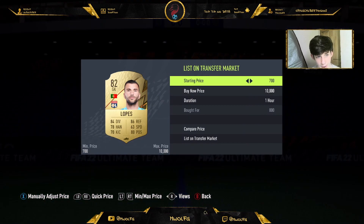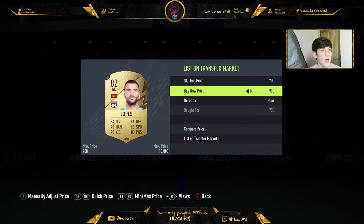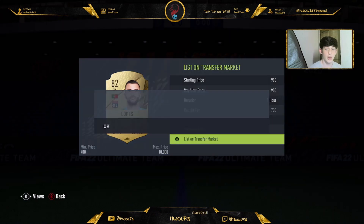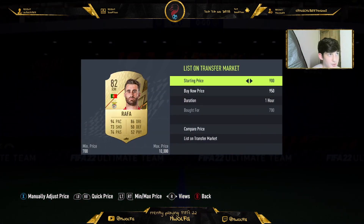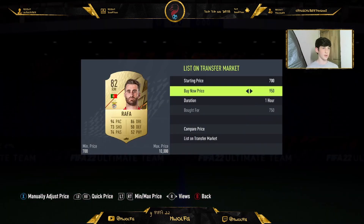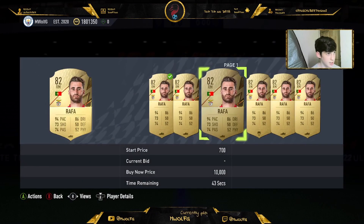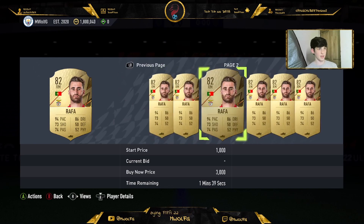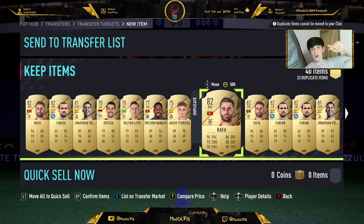We're going to sell these on while we do the outro. Leave a like and subscribe if you haven't already. Communicate in the comments and tell me if these still work — it'll be highly appreciated. Hit the notification bell so you get notified every time I make a new video. Rafa is selling for 900 coins — there's a lot of him on the market with 700-coin bids at 18 seconds and 43 seconds. Fantastic supply on Rafa. Head over, buy him and you'll make yourself decent profit. See you in the next video, peace bye.